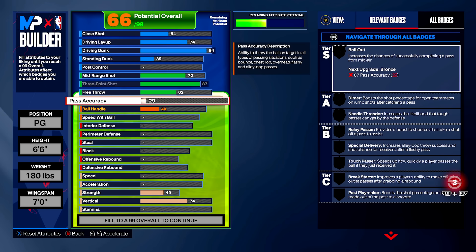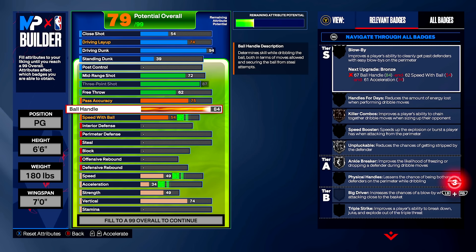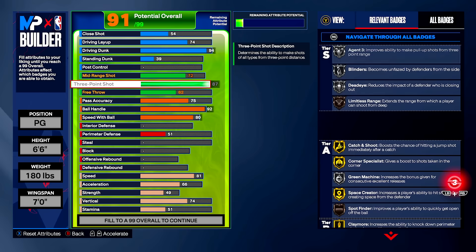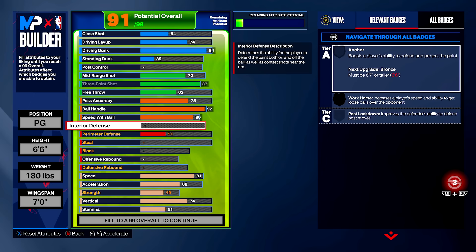Pass accuracy — I'm going with a 75 pass accuracy because for the park, that is all I need. I've got my dimer silver and special delivery silver. Ball handle, we are going to bring this up to a 92, which allows you to unlock all the best dribble moves and also affects how fast you are with the ball. Speed with ball, we're going to bring this all the way up to an 80. Remind you, this is build variation one — you get that Tracy McGrady base, which requires a minimum 87 three-point rating, so we're going to take a hit on defense.